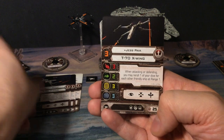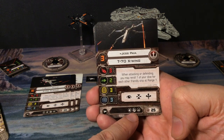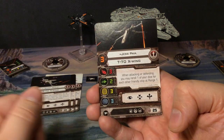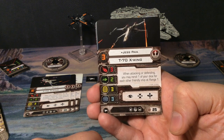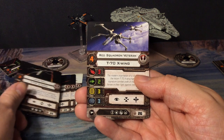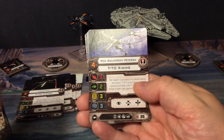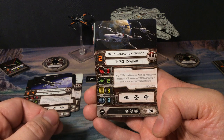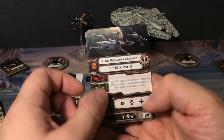Then we have Jess Pava, pilot skill of three, same abilities but she lacks one — I think it's a title, the medallion. I'm still learning the game so I'm not really familiar with the names of the icons yet. Her ability: when attacking or defending you may reroll one of your dice for each other friendly ship at range one. 25 points. Next is a Red Squadron Veteran — no ability, has the medallion, pilot skill four, 26 points. Then a Blue Squadron Novice — pilot skill two, 24 points, no ability, lacks the medallion.